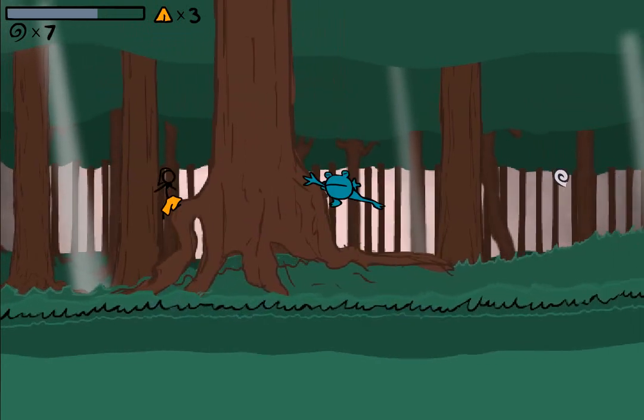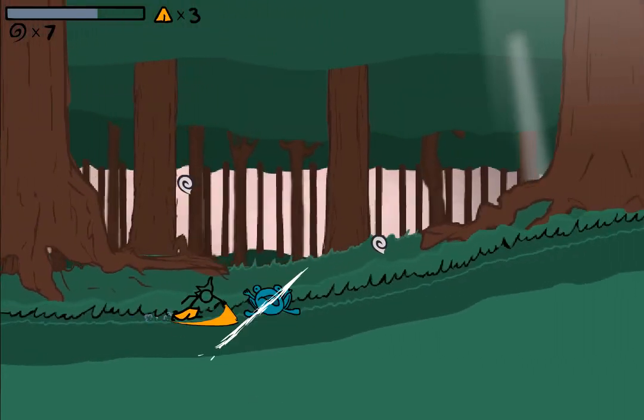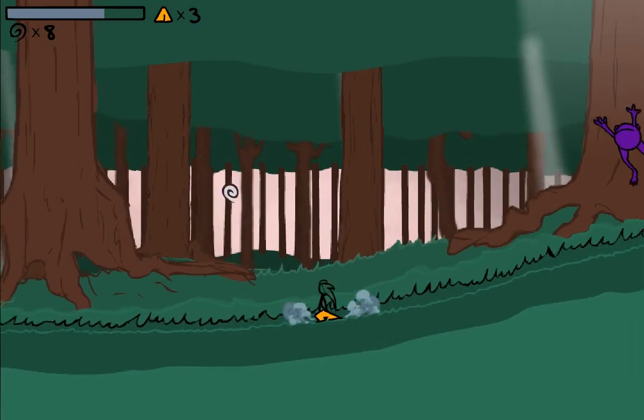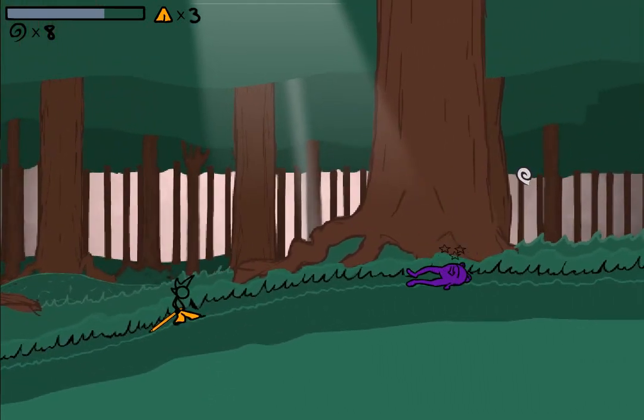They're supposed to feel like those little toy rubber frogs — frogs are gooey in real life. So you can see they land and they're kind of blobby, which I think works for something that's supposed to be a drawing. And they have a much quicker stun.